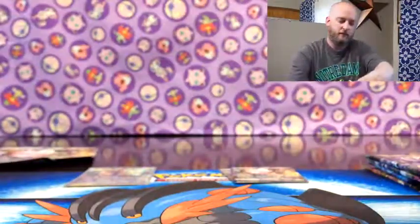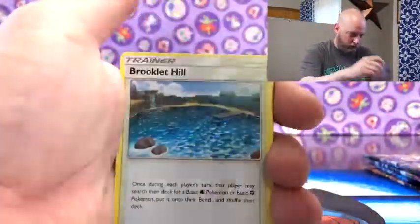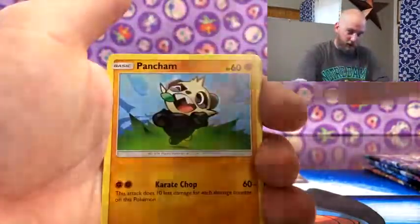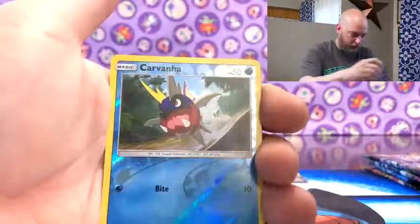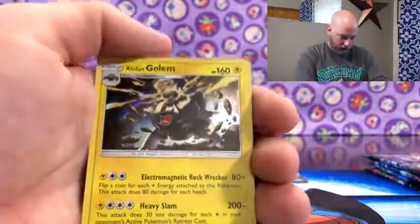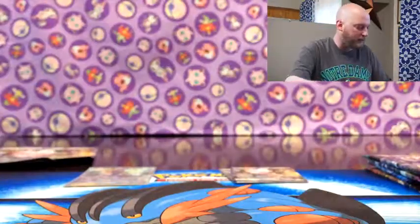Lycanroc, get the DCE - maybe try not to be greedy. An Amomaola, and a Bewear out of the Bewear box, seeing a lot of that. Chansey, Snorunt, Pancham, Bellsprout reverse, Carbink holo, Alolan Golem - I don't think I've got that in holo yet. So not bad out of that box.